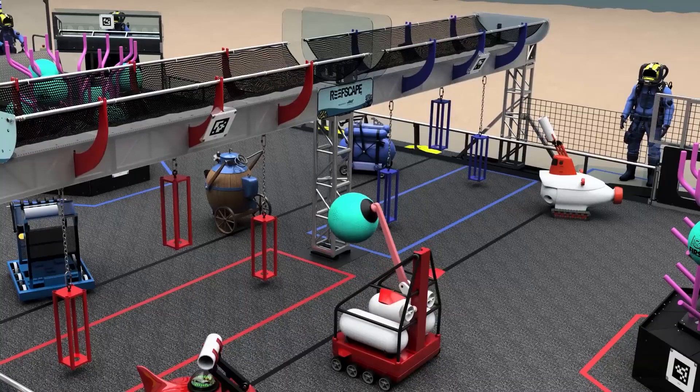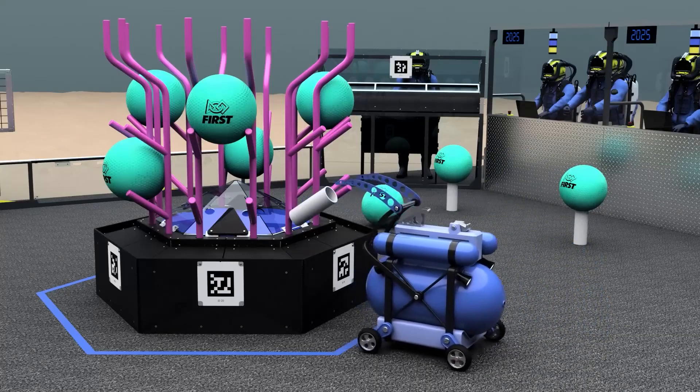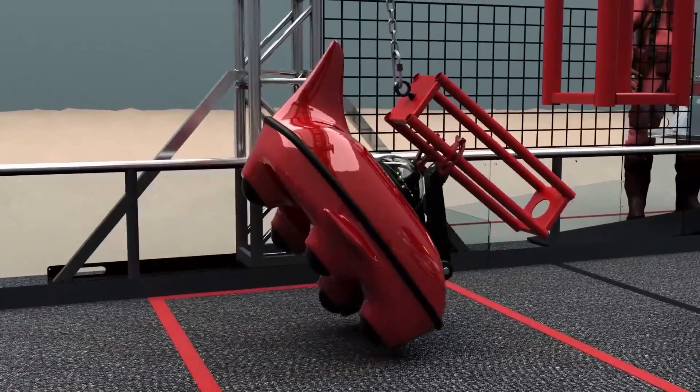Two alliances of three teams each compete to earn points by harvesting algae, seeding coral on the reef, and returning to the barge to ascend to the ocean surface. There are a few big rule changes this year, such as shorter alliance selections at competitions, the weight limit being lowered by 10 pounds to 115, and new rules that allow for stronger bumpers.